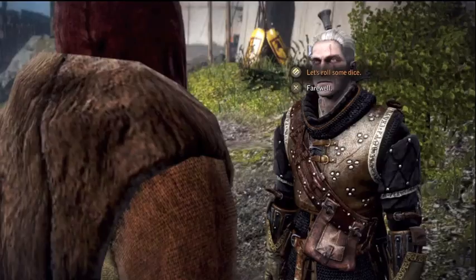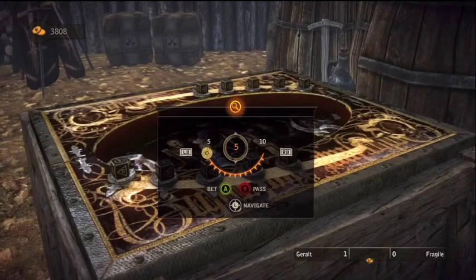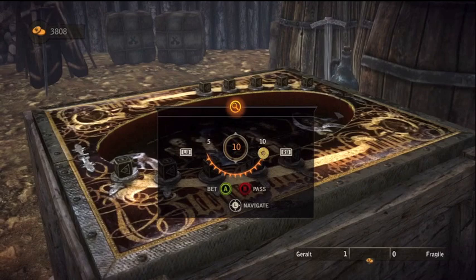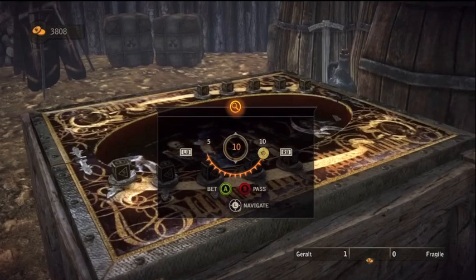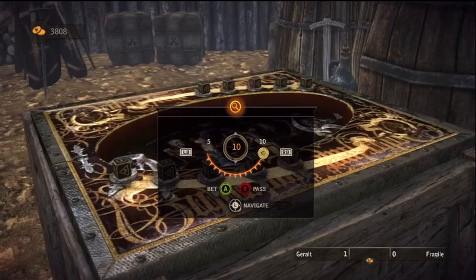Dice poker is pretty much like poker, so if you know how to play poker, you will be able to play this game easily. And if not, it's not hard to learn — I didn't know how to play poker until I played this game, actually. You bet either five orens or ten orens, and I always do five, because it seems like the game gets a little bit harder, or your chances get a little bit lower when you bet more. That's the experience I've had, because I've done it a lot.